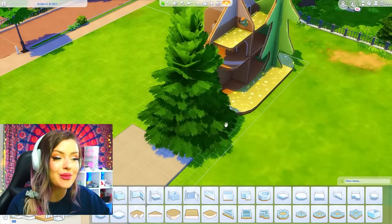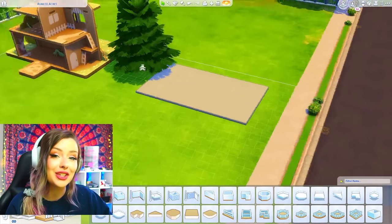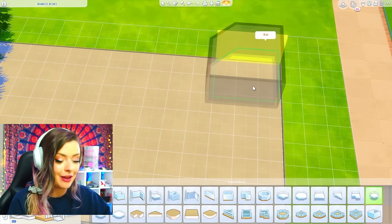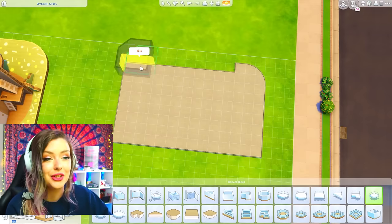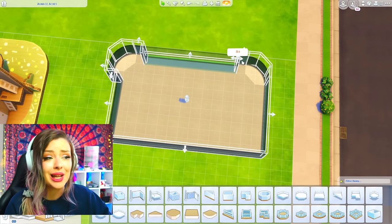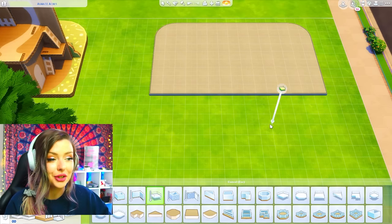We do have some rounded edges, which is kind of annoying. I don't really like to use rounded platforms, especially because they can be kind of hard to work around sometimes. But I'm going to go ahead and take this rounded platform and just put that on the edge, and I'm going to have to shrink it down to size and adjust a little bit. Then I'll do the same thing for the other side, and hopefully just pull them across to make a nice shape.